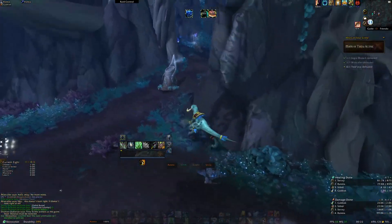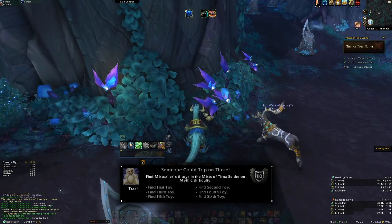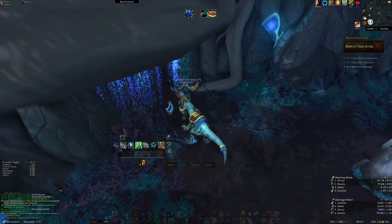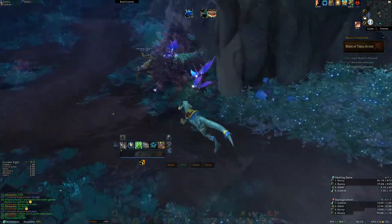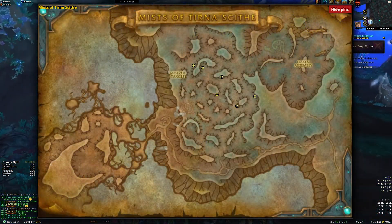The second achievement is easy too. Someone Could Trip on These requires you find six items within the Mist Maze. Just kill Mistcaller and run back into the maze. The fog should be gone, so you can easily run around and find these toys. This is what the toys look like, and here's a map of where you can find them. Pause this video here for ease.